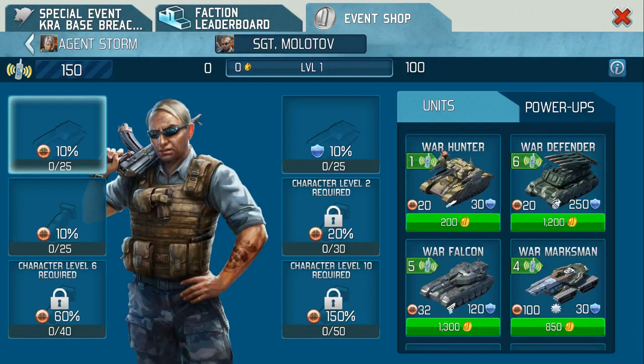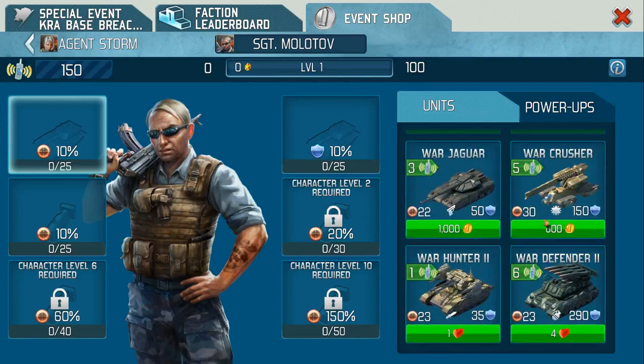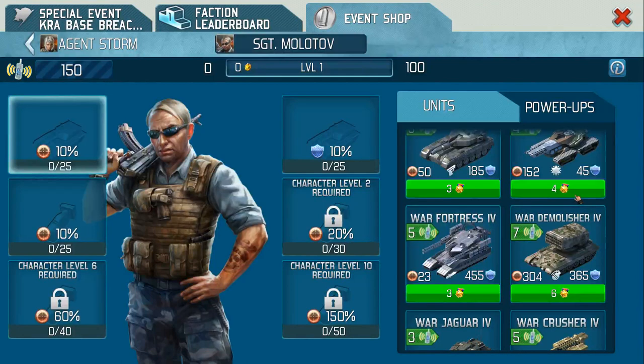Okay, the way I'm going to equip my Sergeant Molotov - the units. You've got various units that are available for either coins, hearts, thorium, and typically stars. Do bear in mind that each one of these units will die down as you use it, so you're replacing it. If you're going to go down the star route you're going to need a fair few. The default slot is a 10 percent increase on your attacking strength.